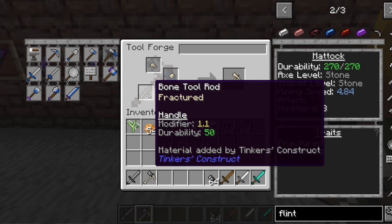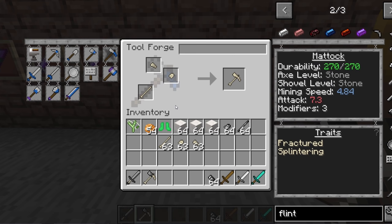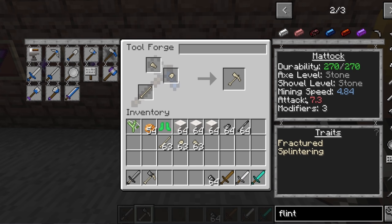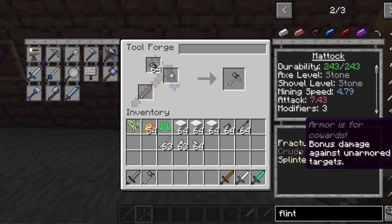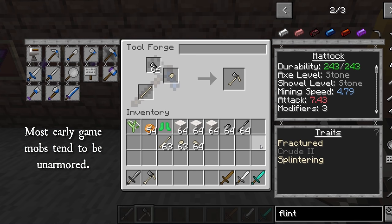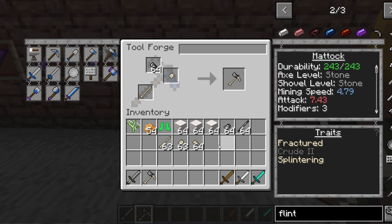By switching out one of the heads here, you can actually do considerably more damage. You can see the attack is 7.3, with attack plus 7 on the diamond sword — that's comparable. The vanilla values are a little different from Tinker's Construct values but it's very similar. By upgrading to this, the attack goes up a tiny amount. The big bonus here is you get Crude 2, which is bonus damage against unarmored targets — Crude 1 is 5%, Crude 2 is 10%. It also increases damage against armored targets as well.